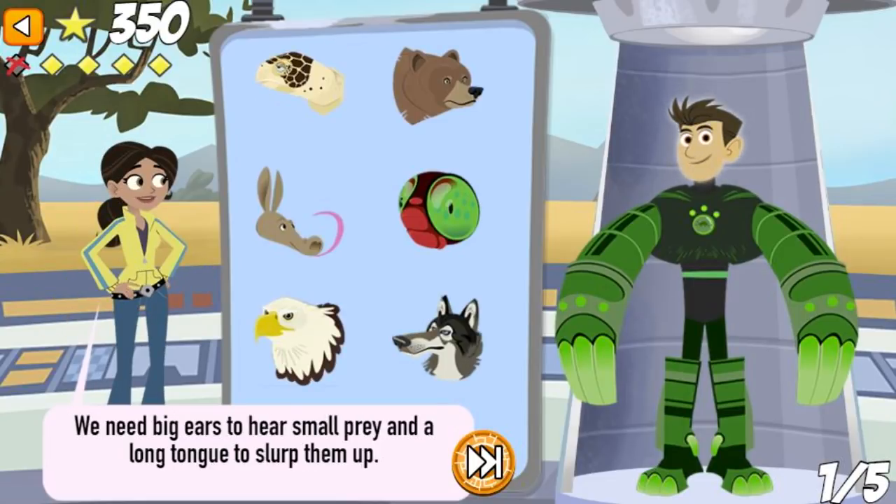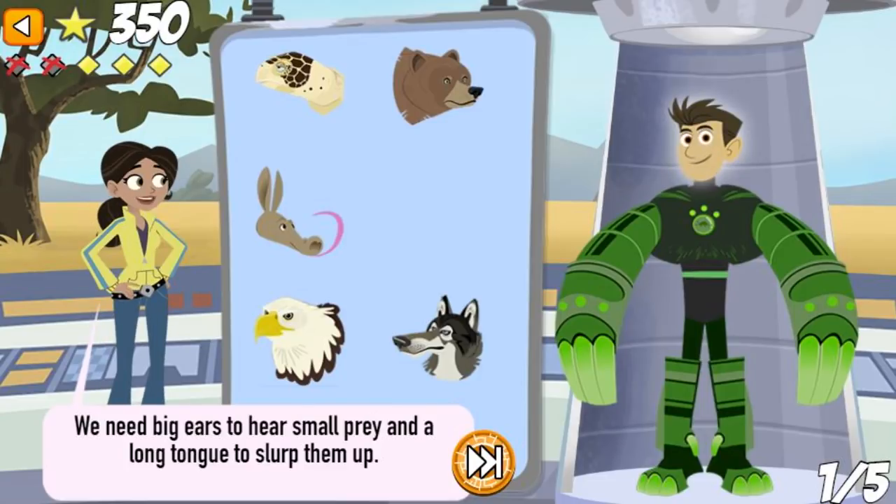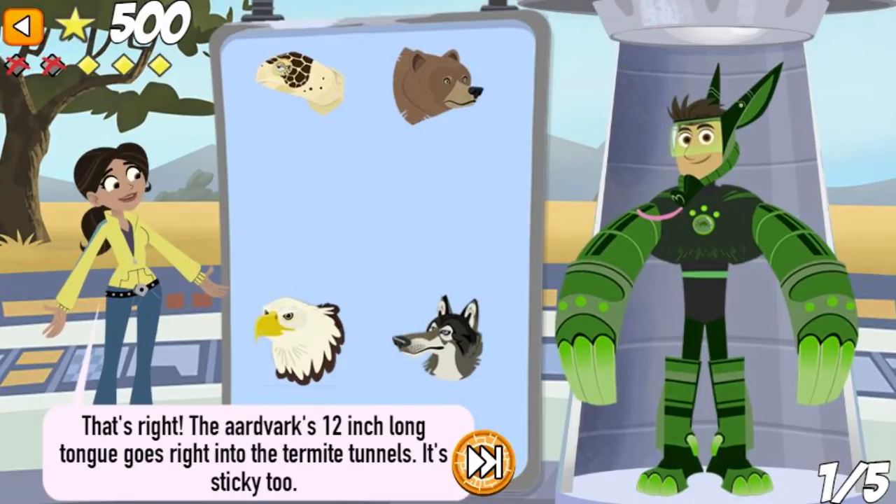We need big ears to hear small prey and a long tongue to slurp them up. Sorry, not that one. Try again. We need big ears to hear small prey and a long tongue to slurp them up. That's right! The aardvark's 12-inch long tongue goes right into the termite tunnels. It's sticky, too.